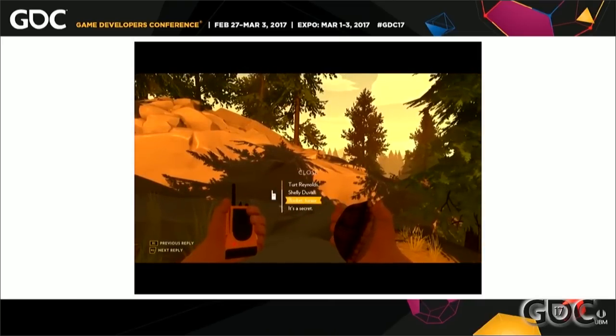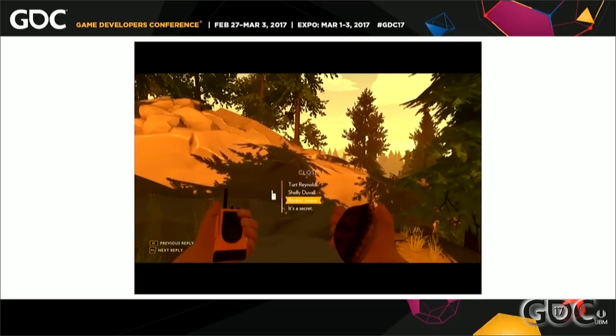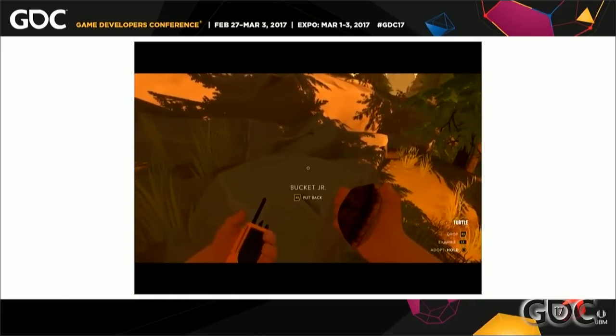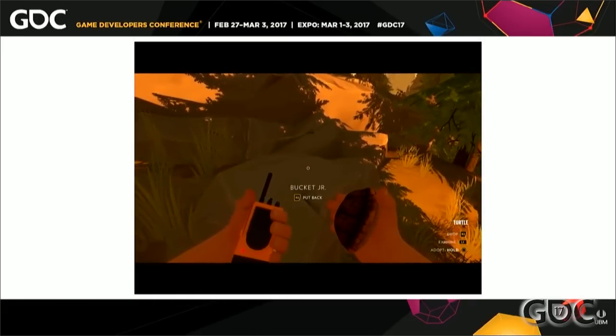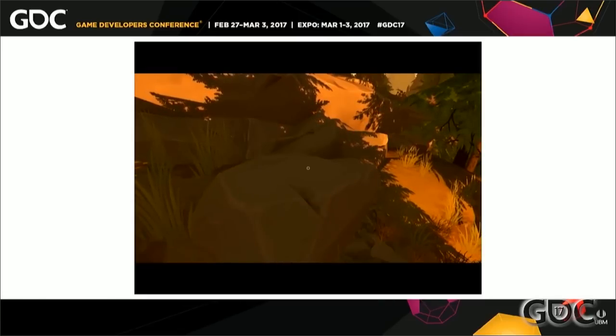The third dialogue choice is named after your dog. [Audio: 'Bucket Junior.' 'That is peculiar.' 'It has sentimental value.'] And then we change the pick-up text once that choice has been made.